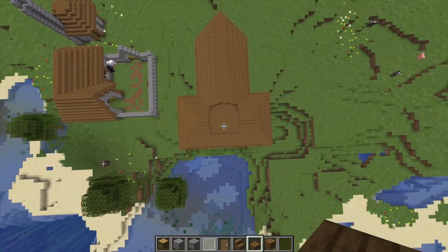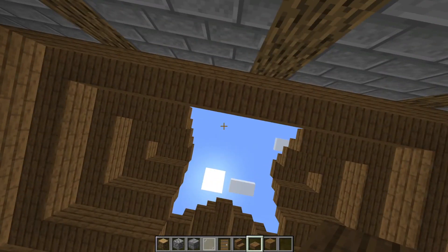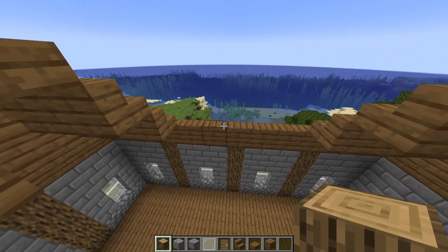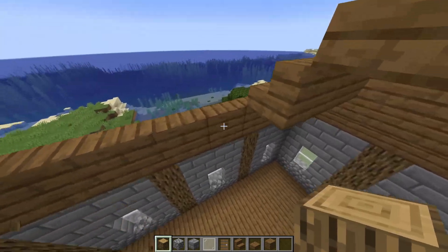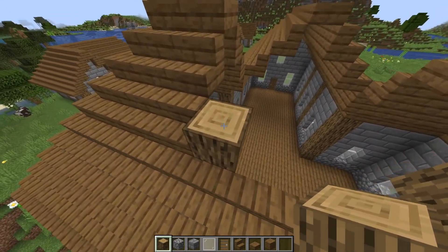It's hard to see when the stairs make everything jagged, but this is a 5x5 hole which our tower is going to break out of. With this tower, we're going to start at all these corners and these blocks are going to be 7 blocks tall.